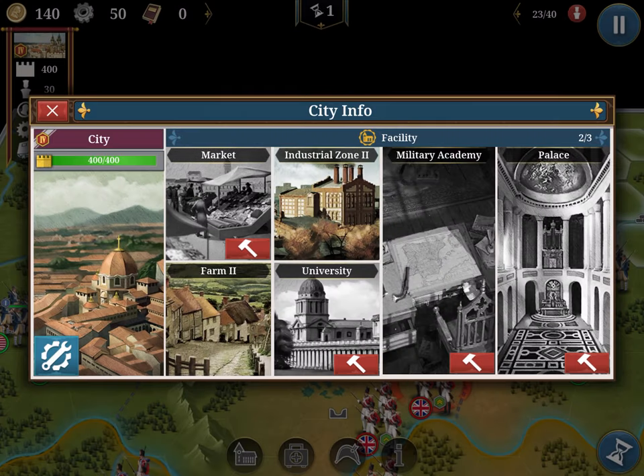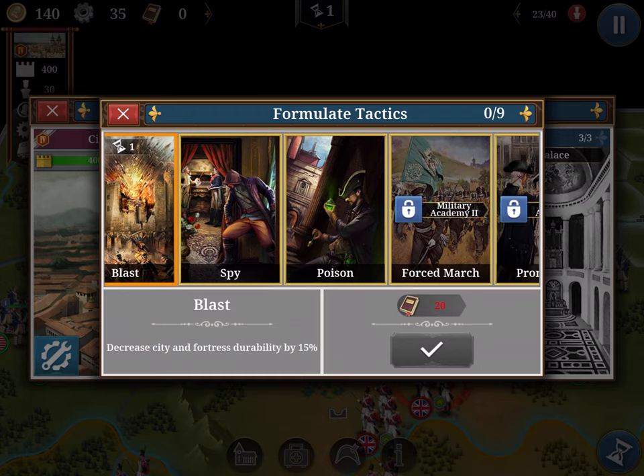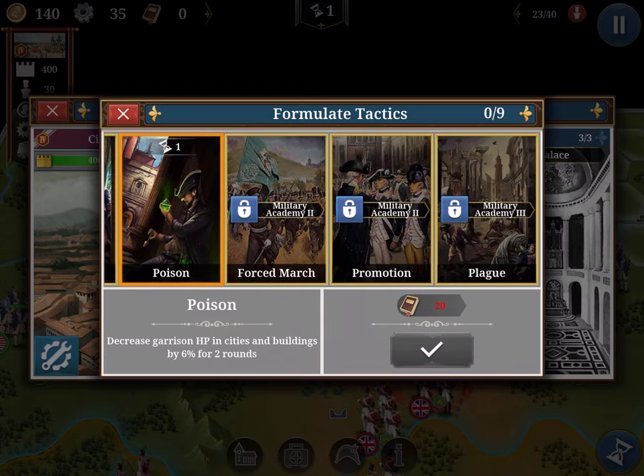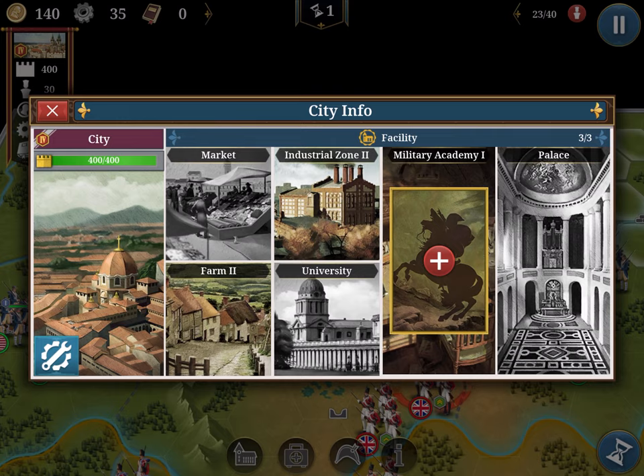You can add the market to increase coins, and a university to increase knowledge. With knowledge, if you have a military academy, you can build blasts to break fortresses, send a spy to block the fortress from counter-attacking, or poison and reduce the HP of whatever garrison is protecting the city. With more advanced military tactics, you get force march, which can be useful to steal a city with a blitz.